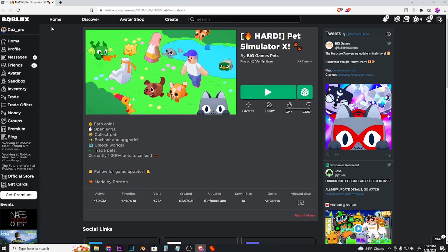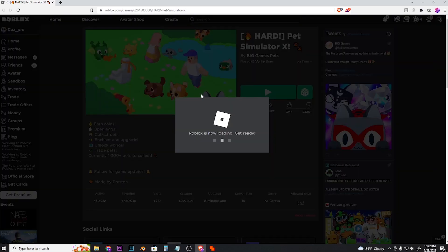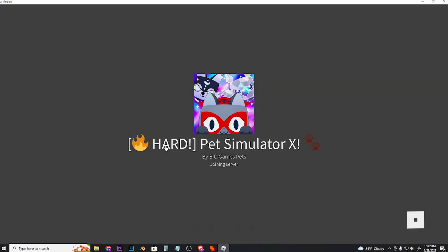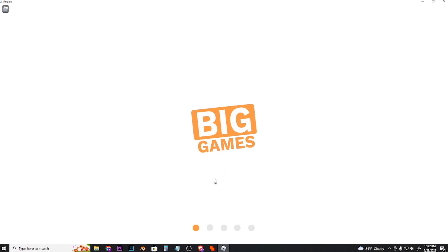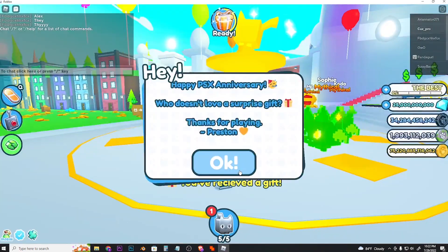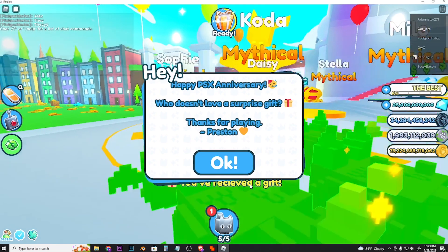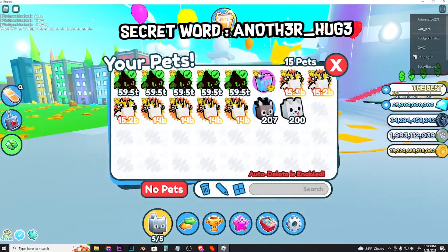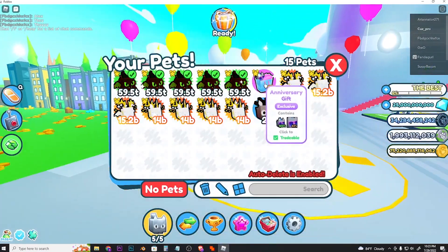You need to create alt accounts on your second browser. I've already created one — it's my alt account that I usually use to play Roblox, so I'm just gonna join from this one and collect the gift from it real quick. As you can see it says 'you have received a gift' and 'happy PSX anniversary', so that's just a simple letter.